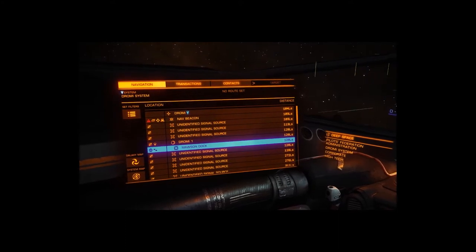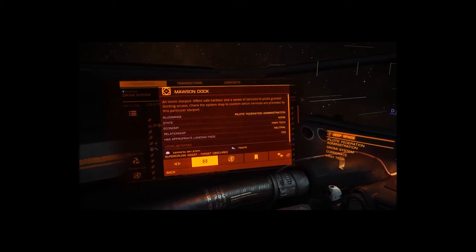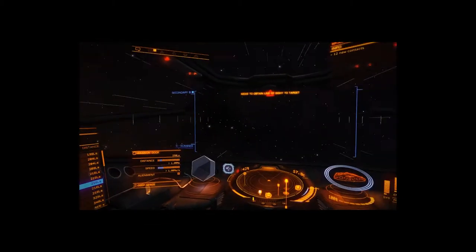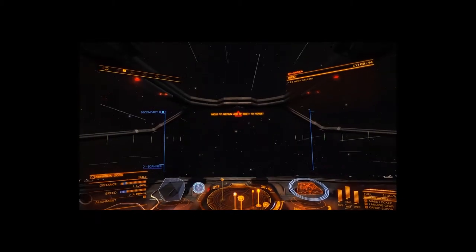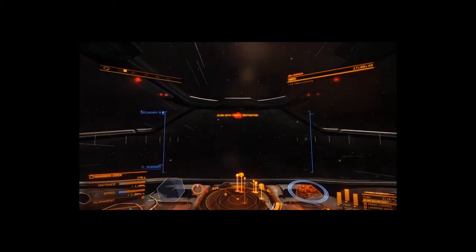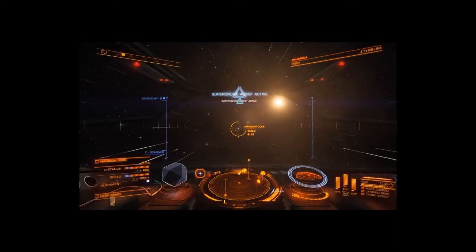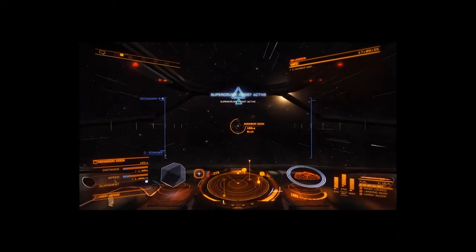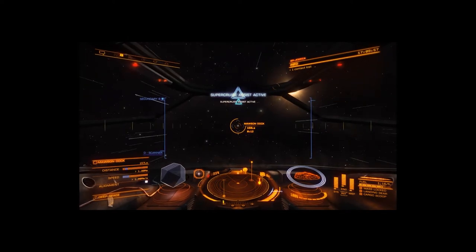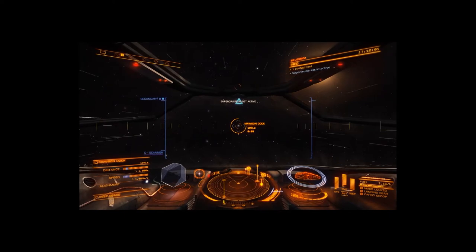Let's select Mawson Dock. Let's go to Mawson Dock — let's use that. So it's right behind us. We're looking at the empty, slow, hollow circle, and that's a full circle, and then we're lined up. We'll take care of our approach speed. We just need to line it up and keep it like that.